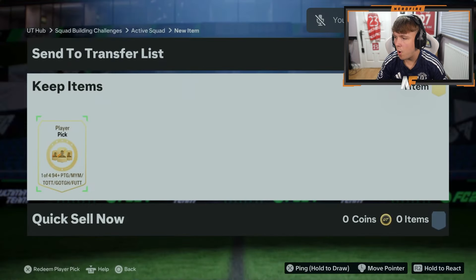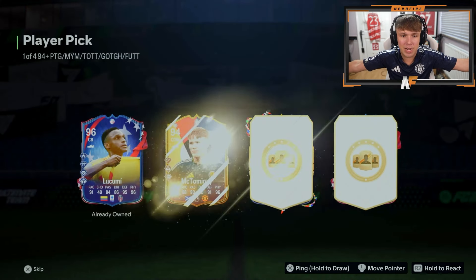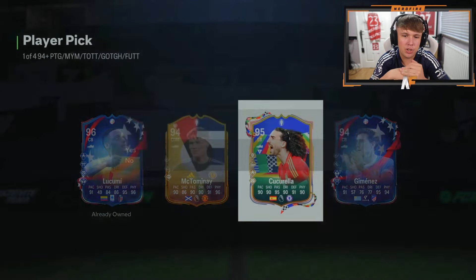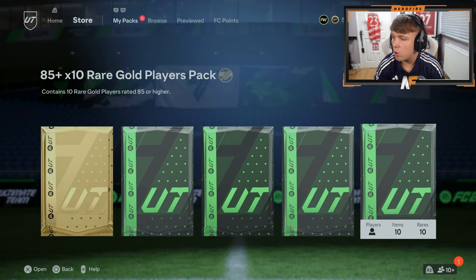Brendan is here with the 94 plus pick as well. You can actually do this two per account — I didn't even realize that, so maybe we'll send another one of my account in a minute. He gets Gugorella. I'd probably just go Kicker if I was him. He's actually pretty good — I know he's 90 pace but he's actually not bad in game.